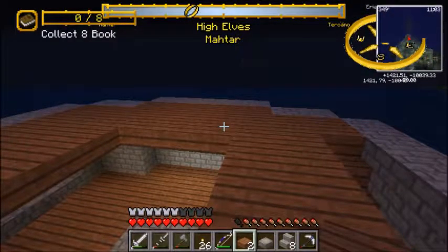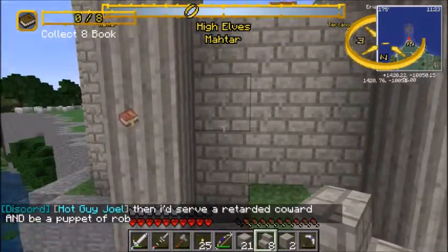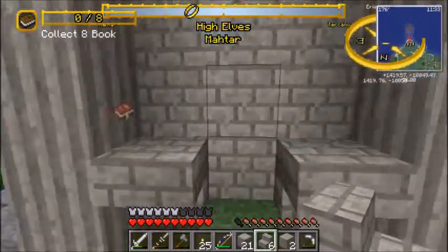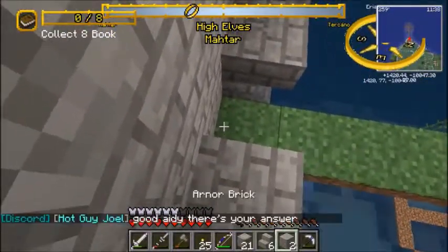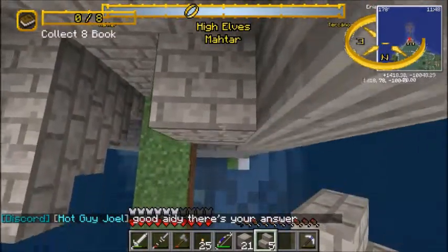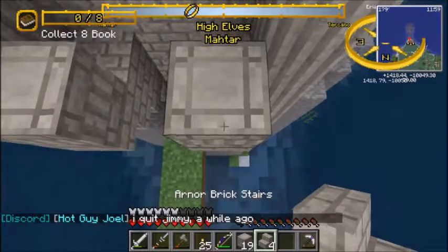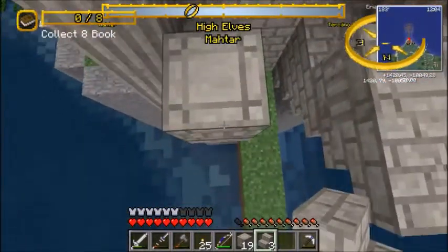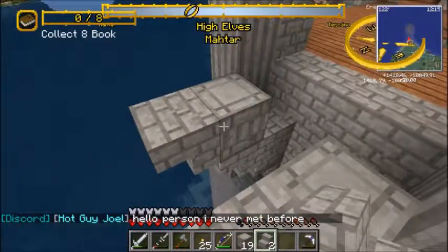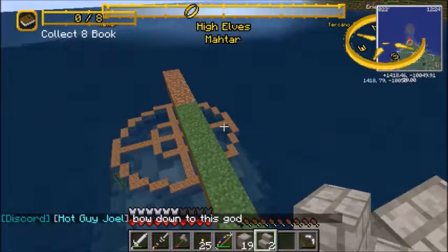I added columns, ostensibly to help support the bridge. There is a large hole which will play host to the doorway to the bridge. Gravity might not be a thing in Minecraft, but that doesn't mean that we should act like it isn't — adding even very small supports to your structures will make them look much better.